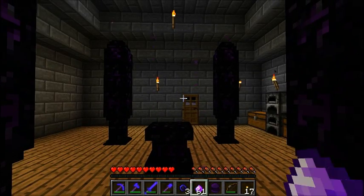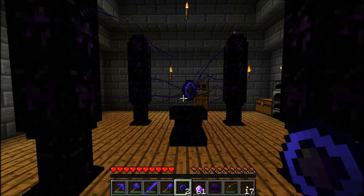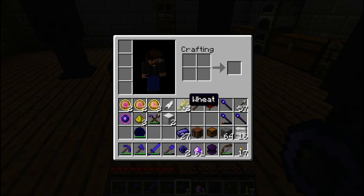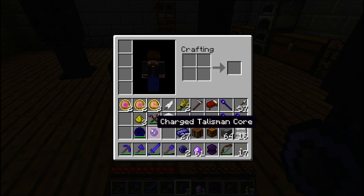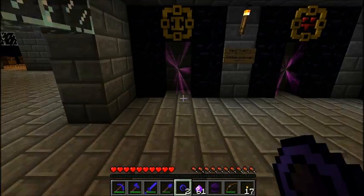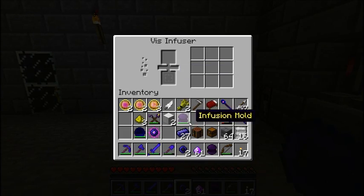The altar is ready, so I get my talisman core and place it on here. As you can see it goes crazy and then you hear the strike of lightning — voila, you get a charged talisman core. These can be used to make things like health and hunger reducers, as long as they're in your hot bar. In order to do that you need to infuse them. Oh, I used up all my wood.